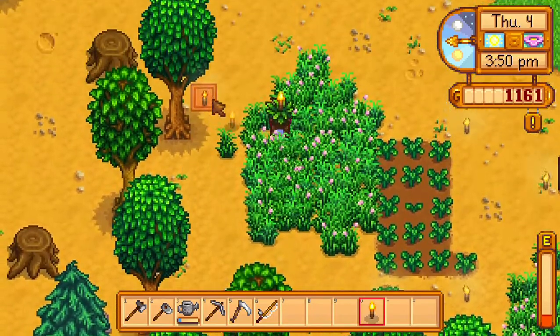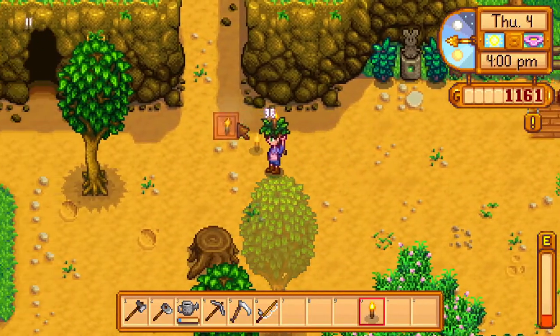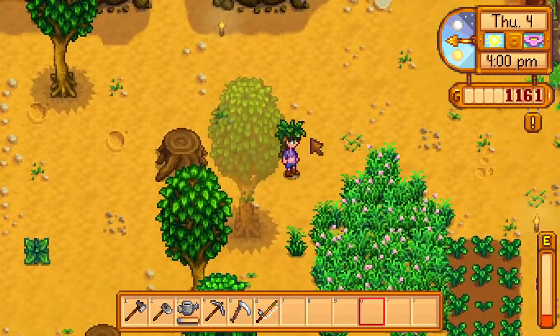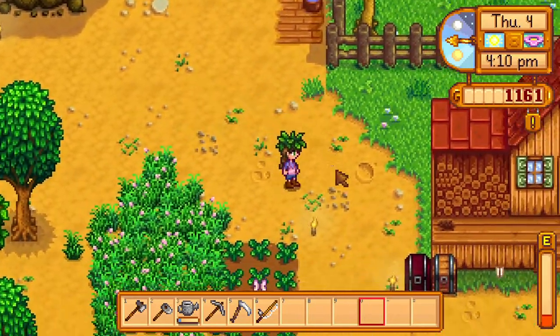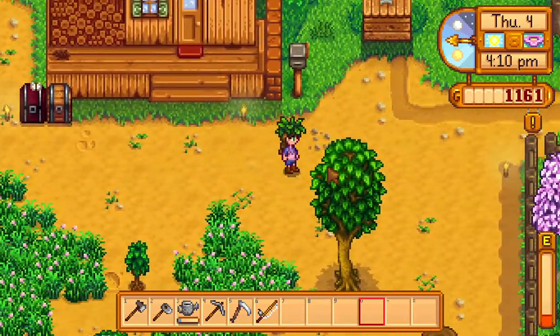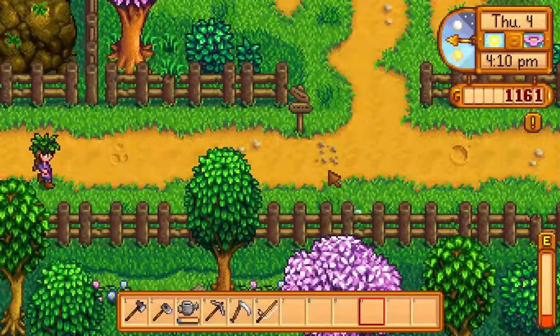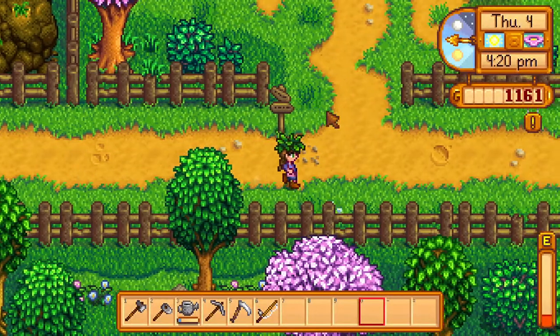Up here we're going to put this torch — just randomly seeming, no, we want a path here one day. Even though there is a giant stump there, we are going to want a path there. And it's pretty late now, so we're going to go foraging a little bit more.